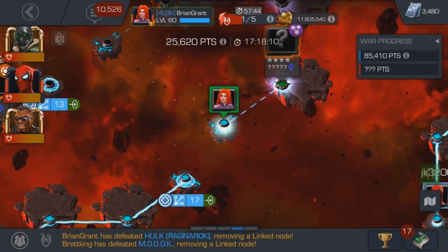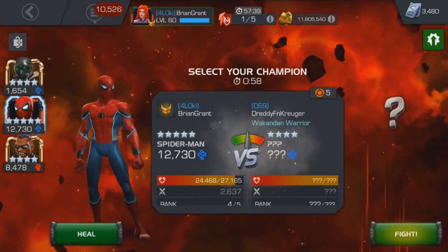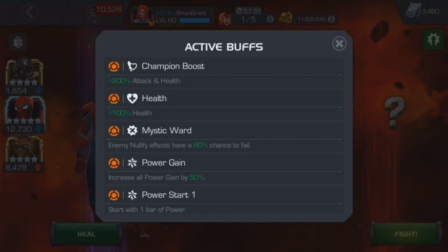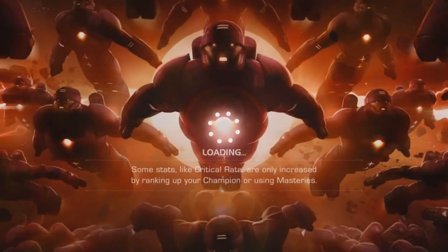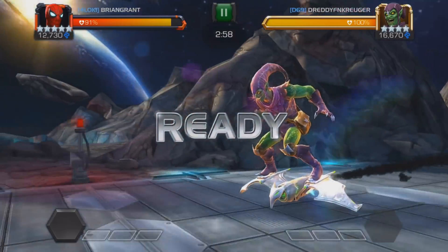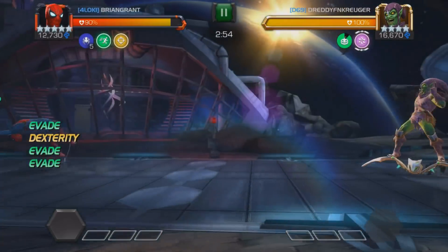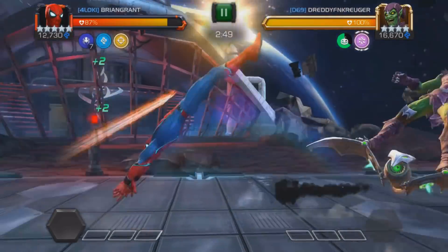This next node is just a four-star tech champion on the Power Gain node. It can be a little bit troublesome at times depending who's on it, but a four-star tech champion — it doesn't really matter what tech champion is here, I should be fine going with Stark Spidey. I've got 91% life, so I don't need to heal up or anything like that. It's Green Goblin, so I'm going to naturally build up poise charges to get this guy pretty quick.